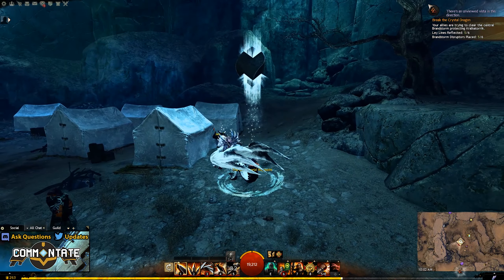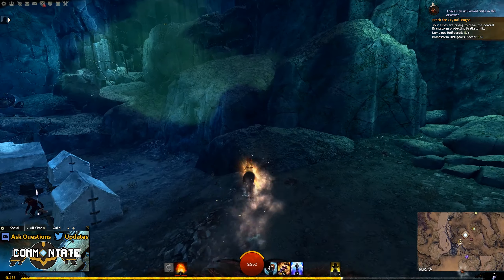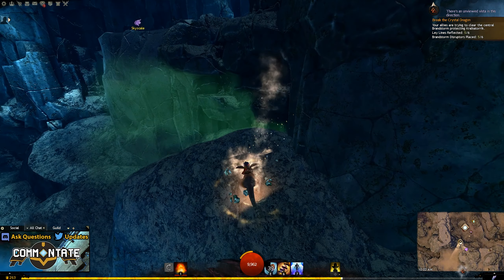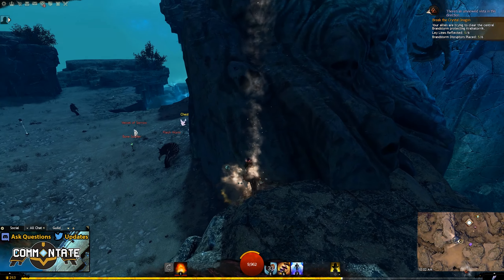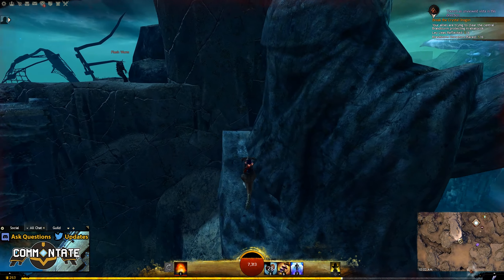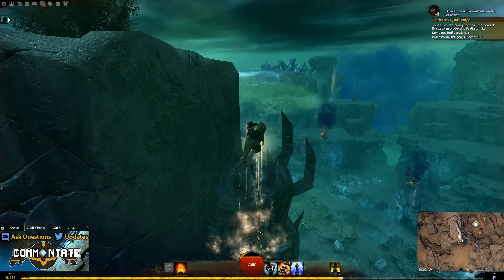From here, head to the Underworld Waypoint. From the waypoint, head south, and you'll be jumping up the same way you usually head when you're heading to Gorrik, only this time we'll be heading up a large statue, and you'll just want to use your Springer mount to get up those cliffs, and all the way on top of the statue, near the crown area, you'll find your next egg.